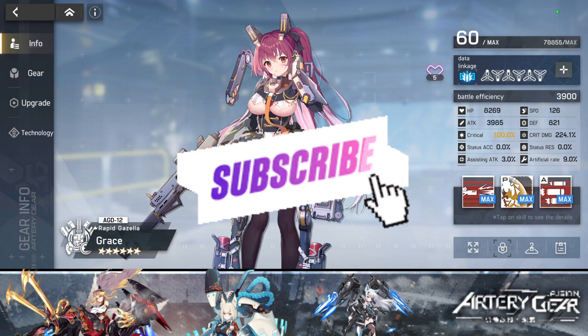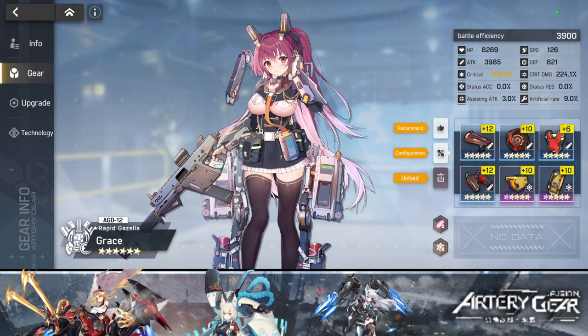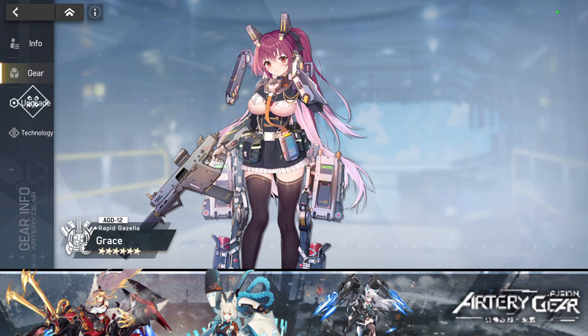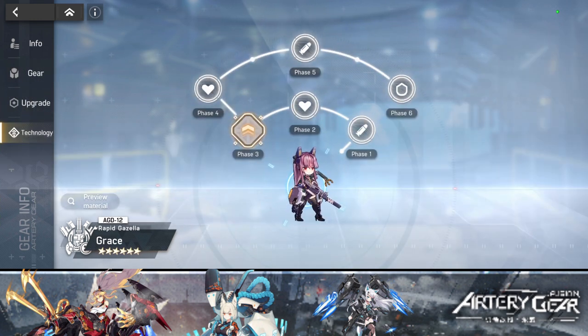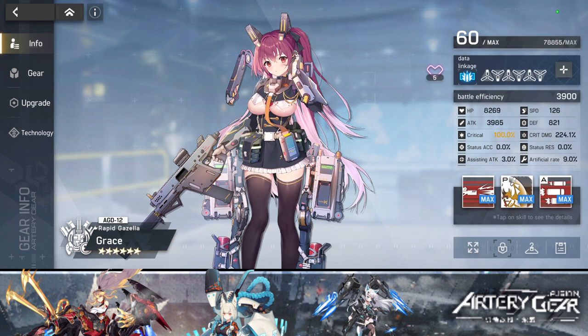My first character I decided to six-star was Grace. The reason I did that was because I needed to start farming properly, and I needed Grace for that nice AOE damage. I've already maxed her skill level, and her current stats are 100% crit, 224% crit damage, and her attack is at 3985 — basically touching 4k.